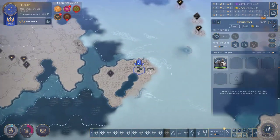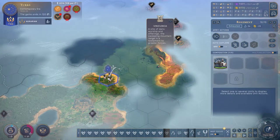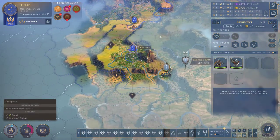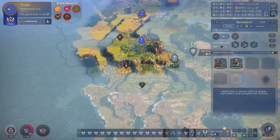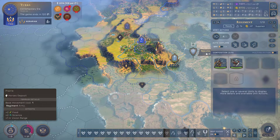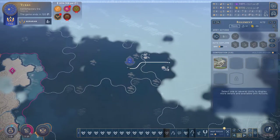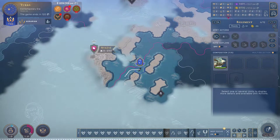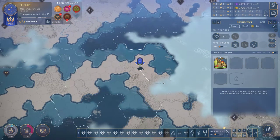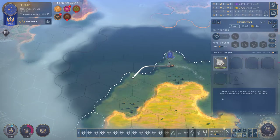We've got the settler, we've got the cavalry — knights, actually, not even cavalry. We have discovered a natural wonder. Let's think about the settler in a second. You guys are looking kind of weak, so I would like to move you down here. But we probably need to come this way because I don't want to be too close to these guys — they are probably a little bit aggressive. You can't go where I ordered you because of ice — as long as you're not running into it. You guys can get down there. Continue your explorations.